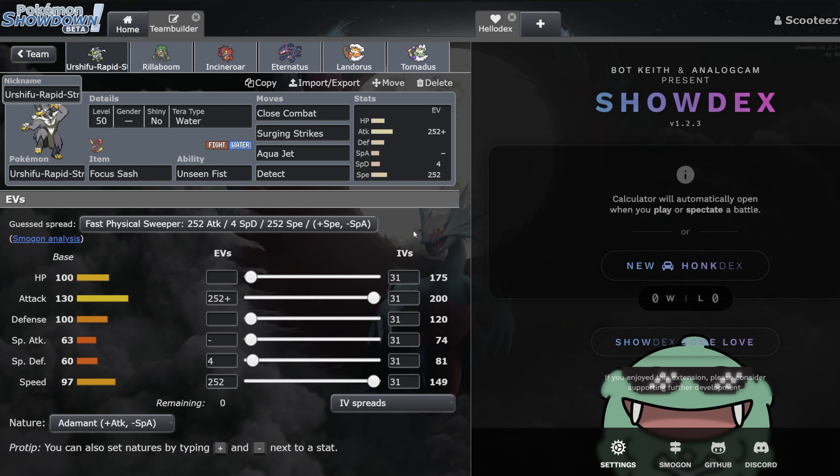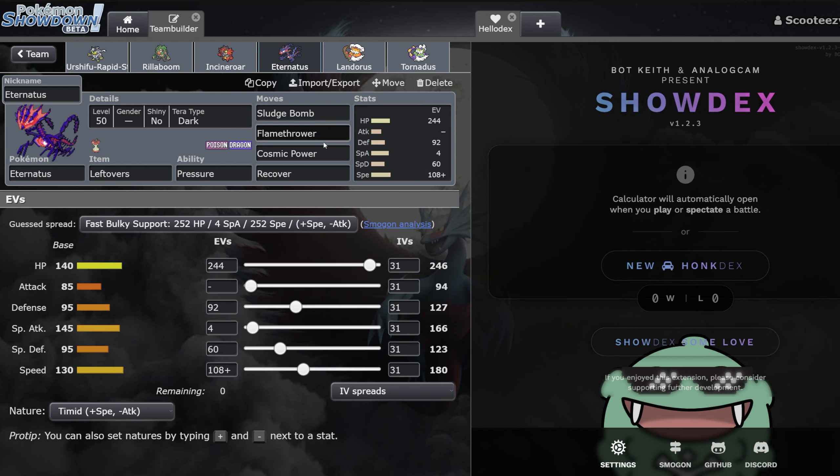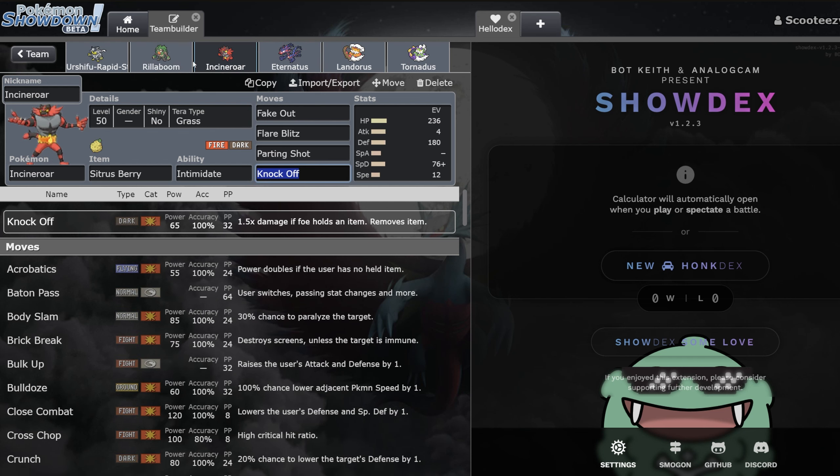The next one here is Robin's Eternatus team. This team is really interesting — it has two different modes. First, you've got the Eternatus mode. For anyone who doesn't really understand what Eternatus does, it pressure stalls you with Cosmic Power — its whole game plan is to sit there with Cosmic Power, Recover, and just pressure stall you out, using things like Incineroar and Rillaboom to pivot around, which can be very, very annoying.